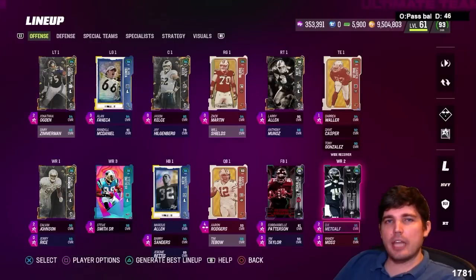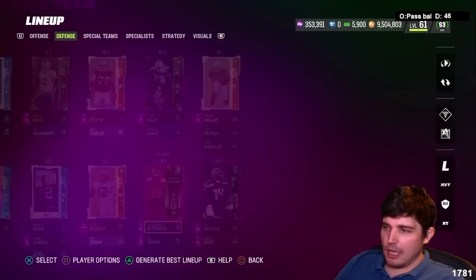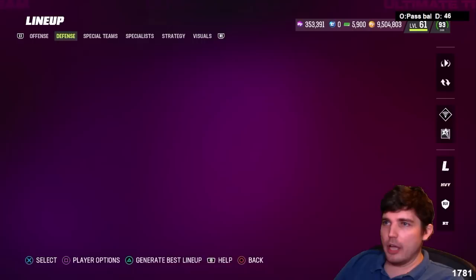Hey, Gavox here. Today we got DK Metcalf and a little bit of Deontay Johnson, along with defensive lineman Cameron Wake gameplay. We also got Justin Reed out there for you.